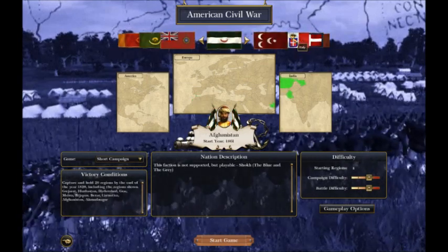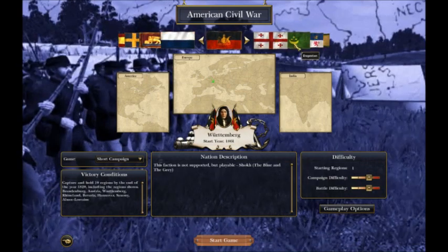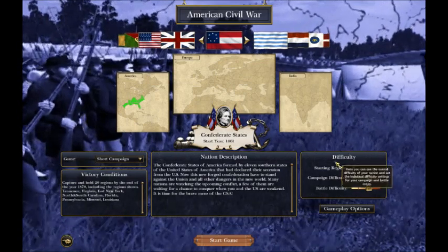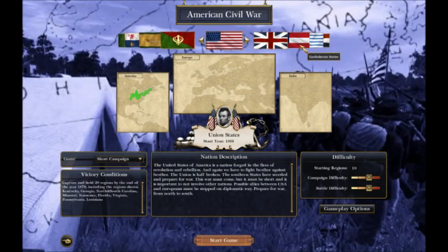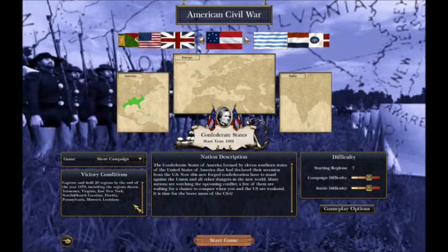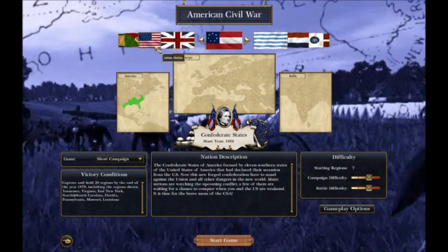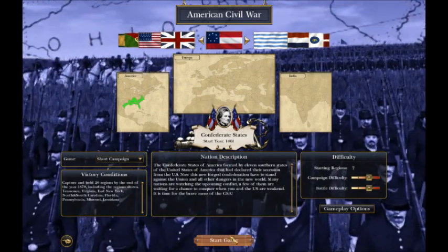For the American Civil War, they sure do have a lot of non-American countries. It's actually kind of interesting — I almost want to do one of those. But anyway, I'm going to be doing the Confederate States of America with a hard campaign difficulty. Ten provinces. I have to hold twenty provinces by the year of 1870 — I think I can do that in a short campaign. Basically take over America and maybe the Sioux and other places. Let's do this.